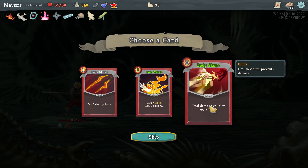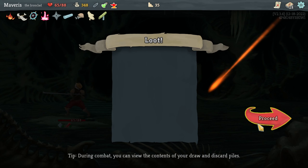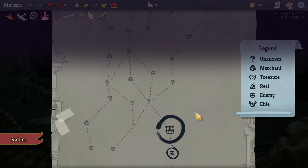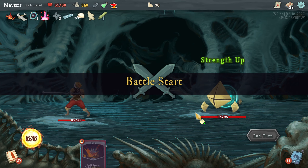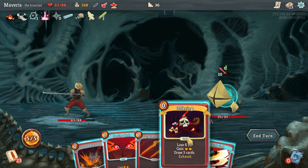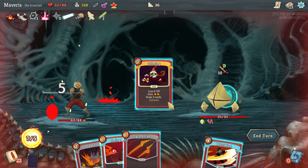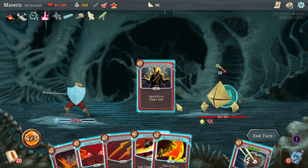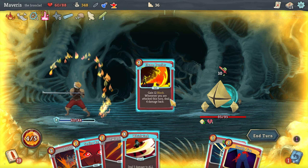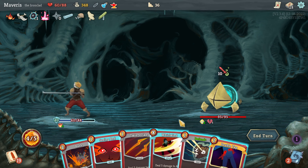Iron wave plus. Body slam. That's actually hard — I don't really want any of these. I guess the second body slam. Let's go offering. Shrug it off. Flame barrier. Yeah, it does say your next attack. So that was my mistake.